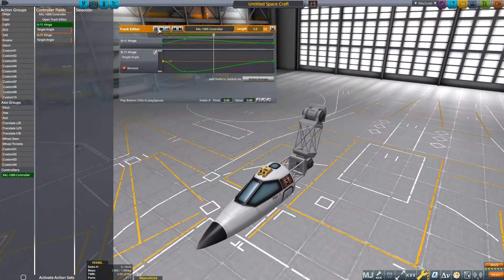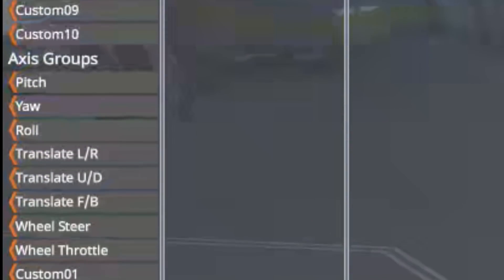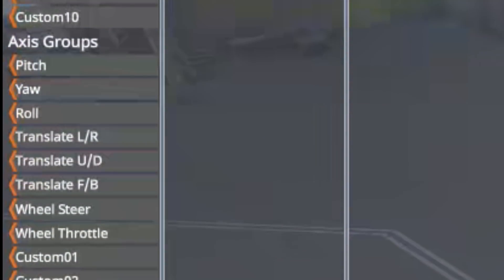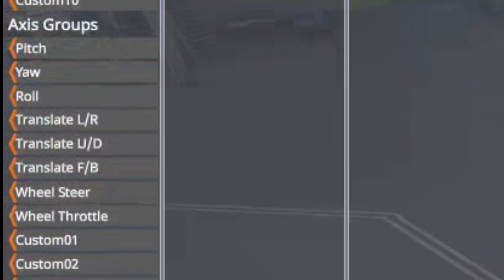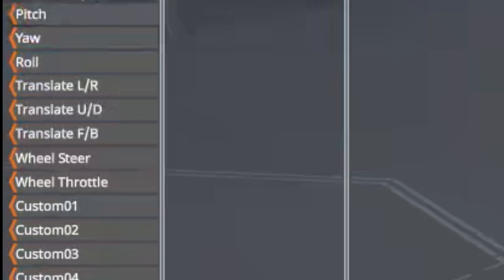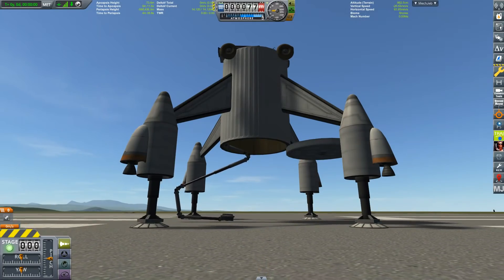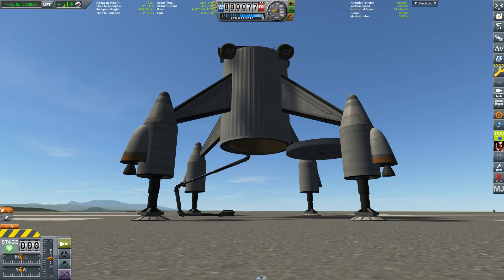You can make the sequence play once or let it loop, and all of this can be set to action groups. Speaking of action groups, there's a whole slew of new options under the axis segment. You can, for instance, set the desired power output of an electric motor to the wheel throttle, or set pistons to the translation controls for forwards and backwards movement.